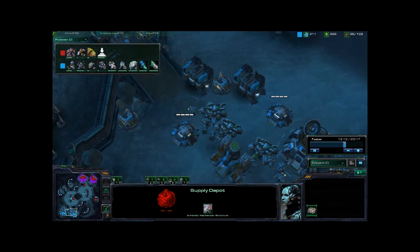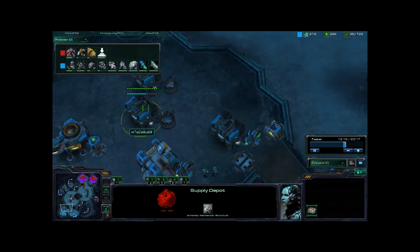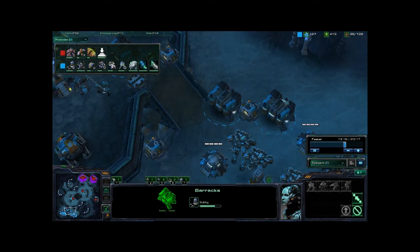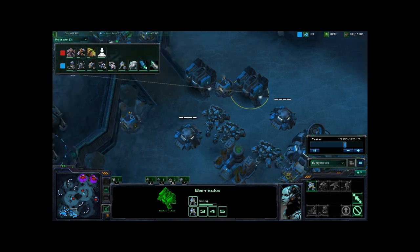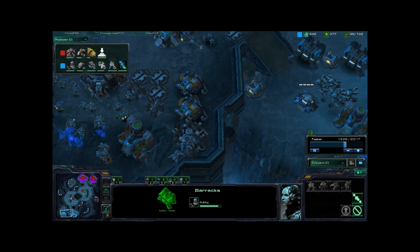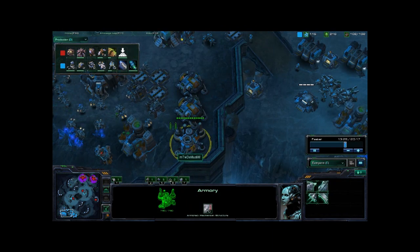Let's take a look at the production tab — just three Marines. He does need some reactors — there he goes. He's building two barracks with a reactor, so he kind of wanted to keep them off the front line. That was a great decision. Now that he's got these coming in, he's going to see a significant increase in Marine production. He's also got more supply depots.